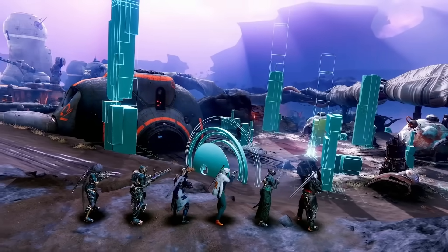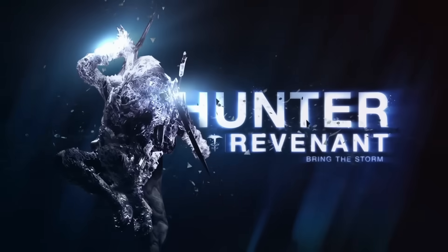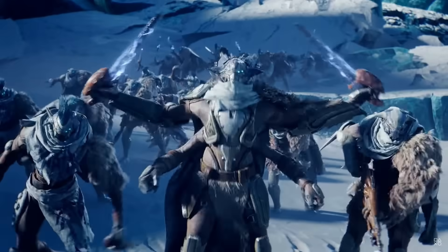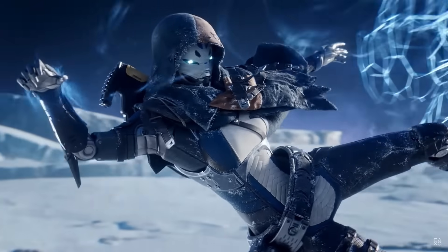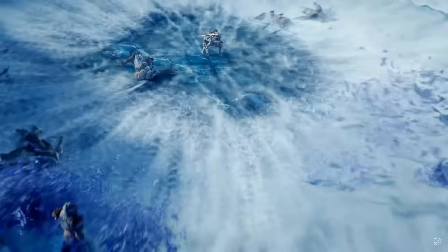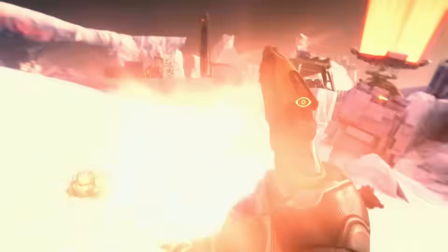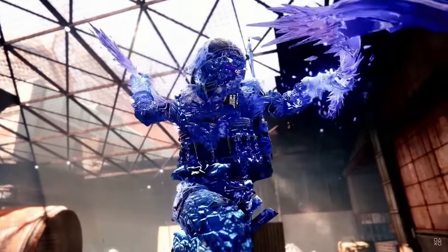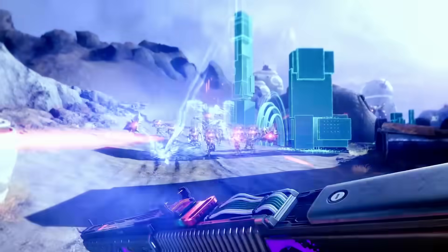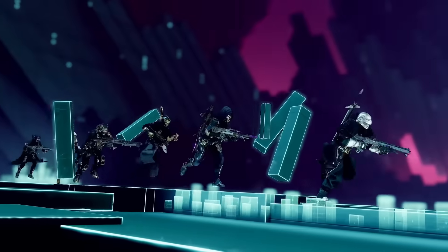Guardians, welcome to another episode of Destiny 2 Builds. Today we're diving into the icy plains of Stasis Hunter with the Mask of Bakaris build, showing off a build that will freeze every enemy in sight. With your weapon's surging power, prepare to witness your enemy's hopes and dreams shatter. This build excels at slowing and shattering enemies to continue cycling through your abilities, and we'll be unveiling the Ultimate Stasis Hunter build designed to dominate PvE content in Destiny 2.